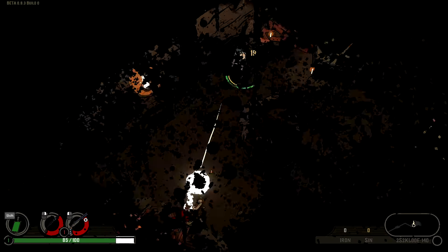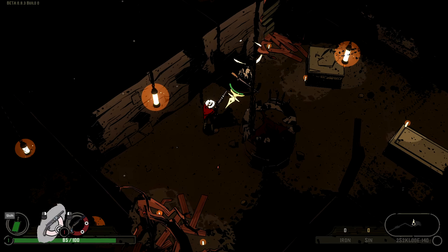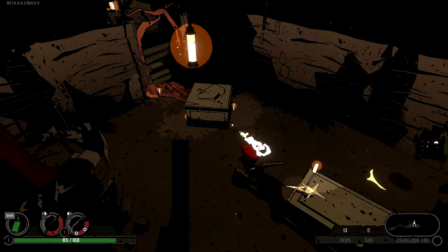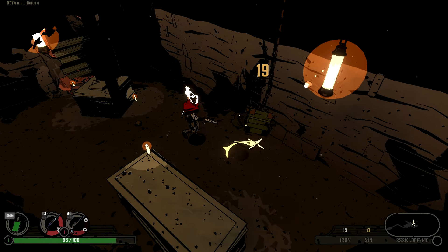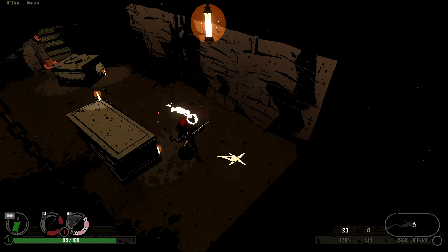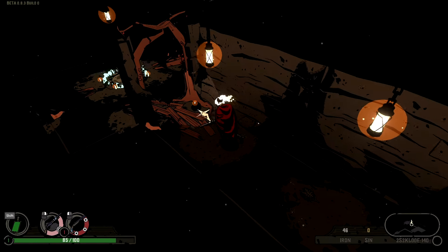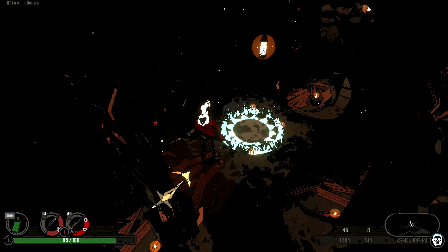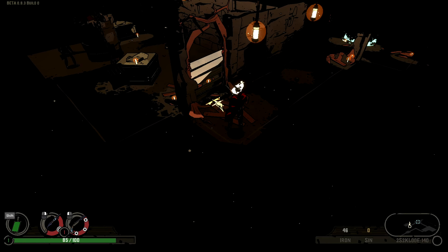Iron is used for that specific run, and you can cash it in at various shops to get upgraded items or weapons. Sin is something that is persistent — it will carry with you through every single run. So as you begin to unlock things, you will be able to have them. It will make future runs not easier, but definitely different — whether it's an additional health potion, some kind of ability, or a chance to spawn a particular gun at a loadout.